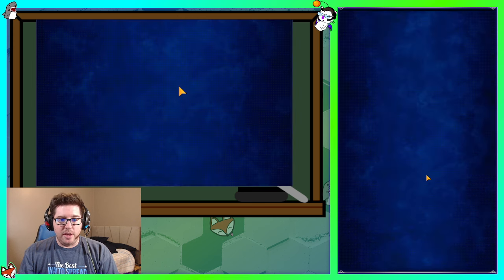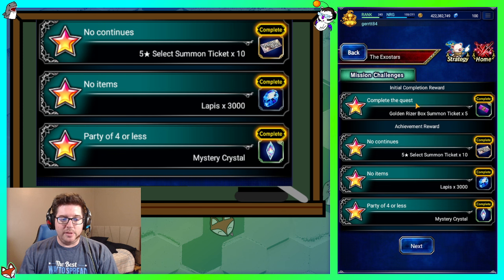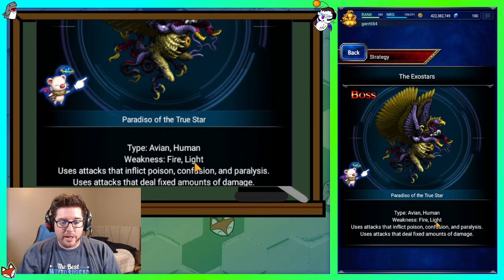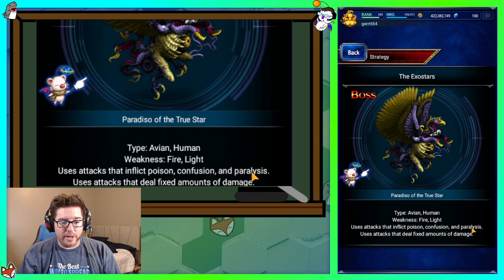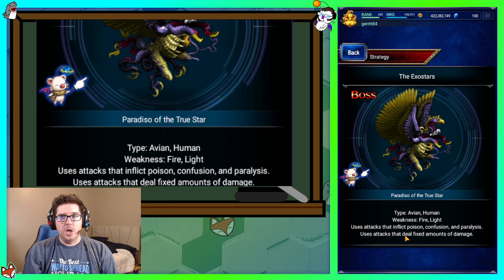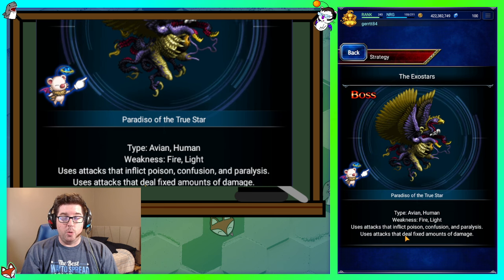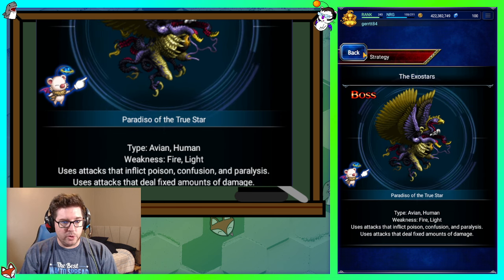Here's Exostars at the hardest difficulty — difficulty 450, 30 energy, not too bad. It's no continues, no items, and no more than five people — or four if you want to get all the missions in one run. Its weaknesses are fire and light, it's bird and human type, and it uses confusion, paralysis, and lots of fixed damage. That fixed damage is what catches a lot of people — if you don't have enough HP to absorb it or mitigations, it can kill you.